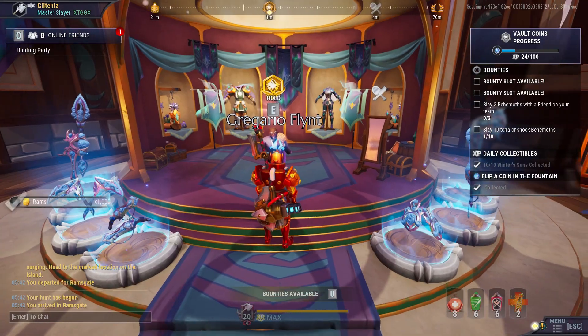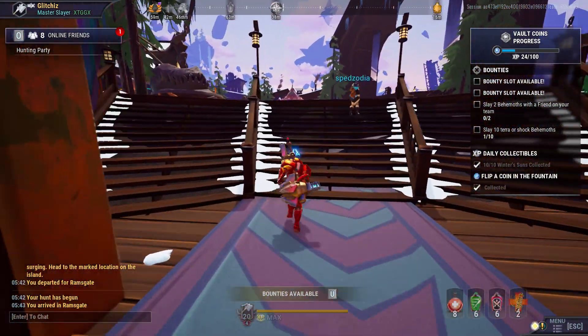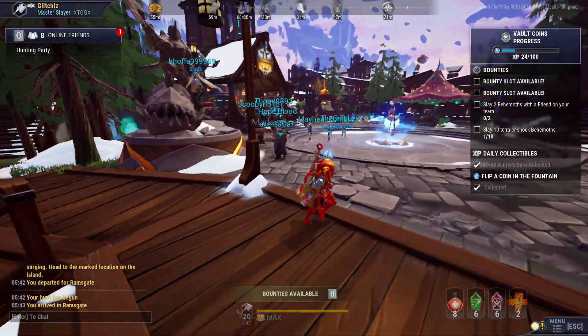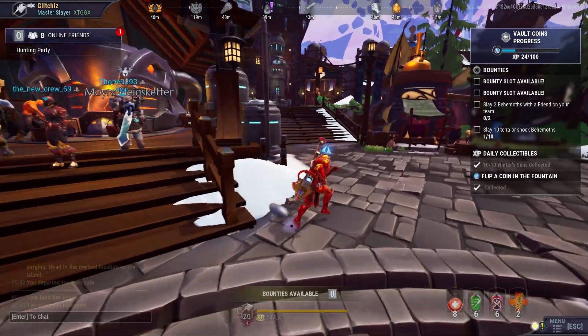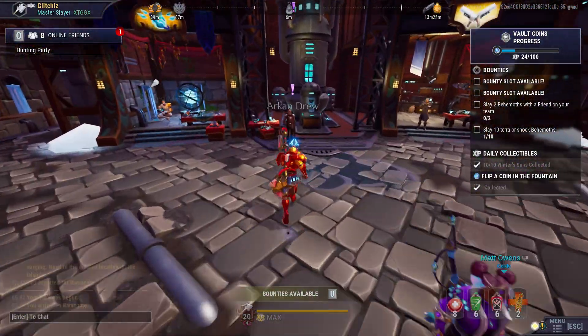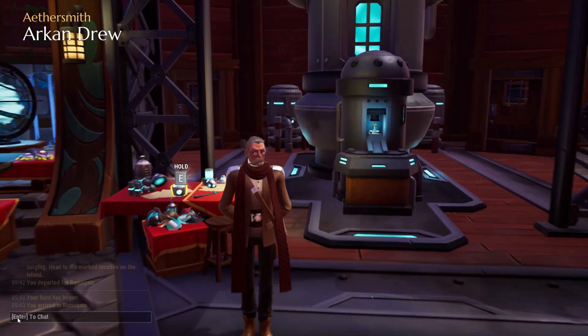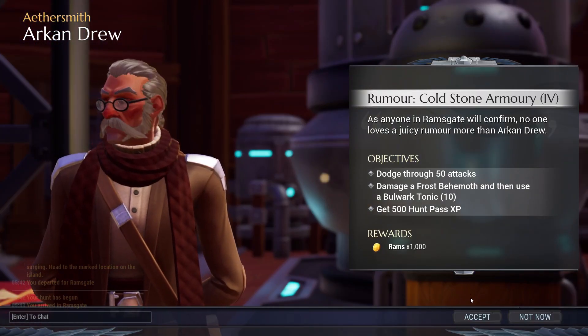Once you turn it in, he's going to send you over to Ark and Drew by the escalation terminal to start part four, so let's head over there and talk to Ark and Drew.